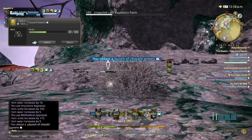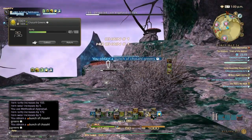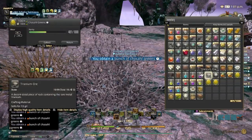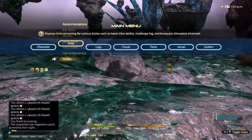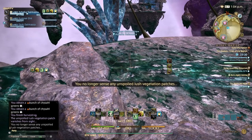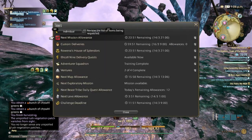If it's a vegetation patch you can get red scripts; if it's trees you can get blue scripts — we're going to check that out. If it's vegetation patch you can get your red scripts and that's also good. If you want to hoard materia for Stormblood you're going to have to — well, you don't have to, but I highly recommend it.